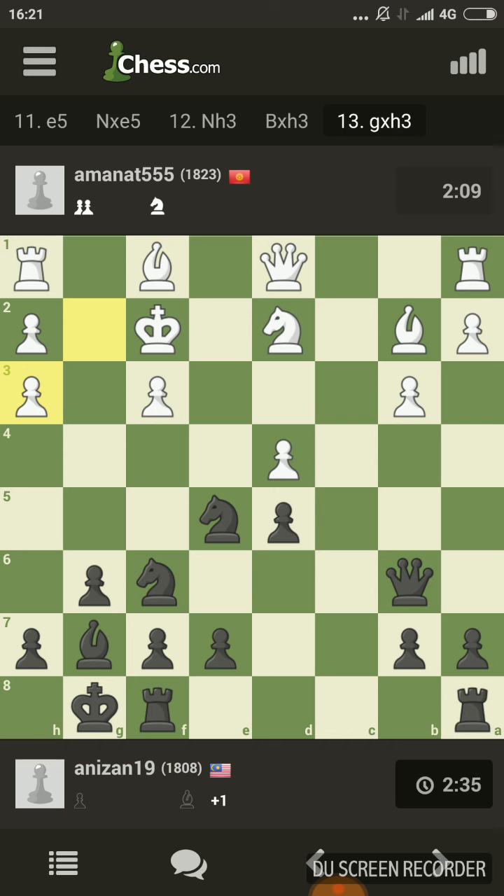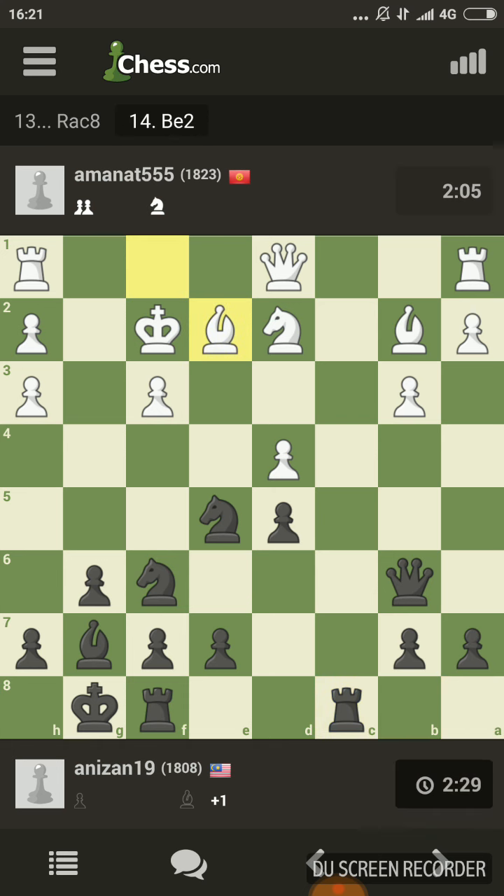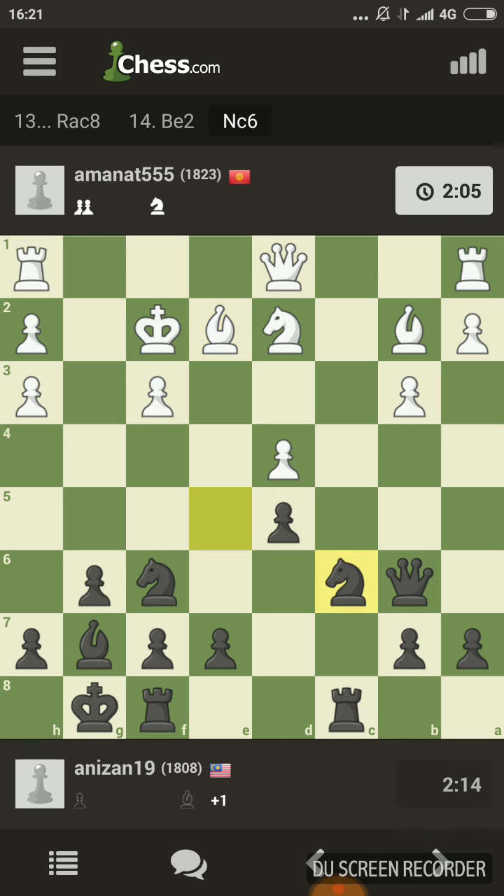Now my rooks are going to take here. Bad pawn structure, but how are we going to exploit this? We just get the open file first. Is he going to do a manual castle or something? Let's go attack the d4 again and then play e5.